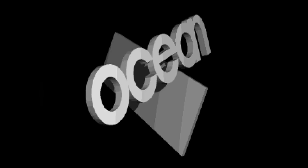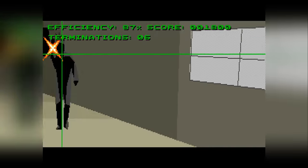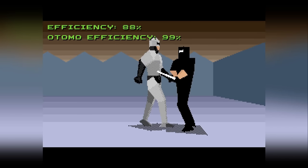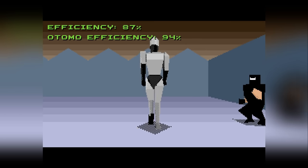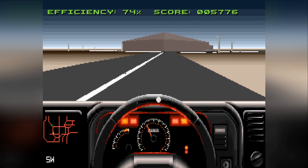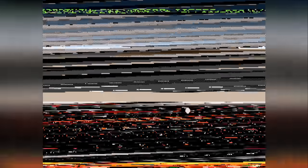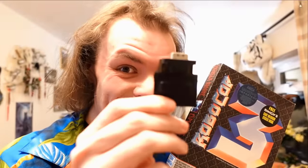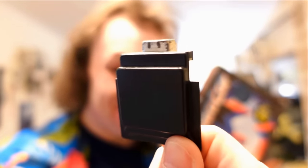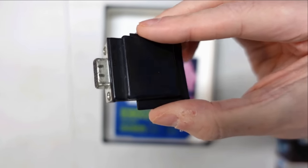The publishers, Ocean Software, knew they were onto something special with this, so to regain the silly amounts of money they had obviously invested into the title, they obviously wanted to implement some rather tough-to-crack anti-piracy measures. So to counter any potential lost revenue, the boys from Manchester came up with a rather novel solution: a dongle that you simply placed in one of the joystick ports that the game would check for on startup. No dongle? No game. Simple, right?